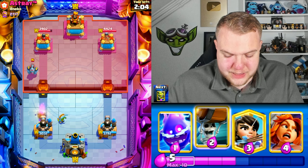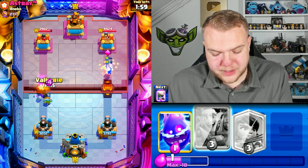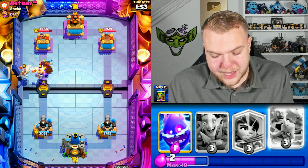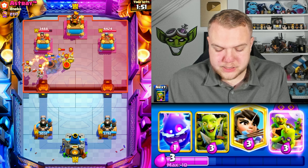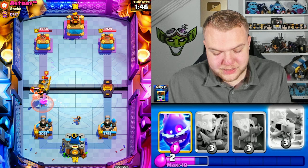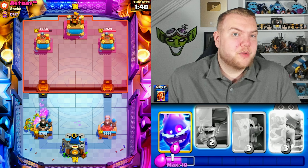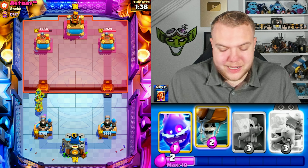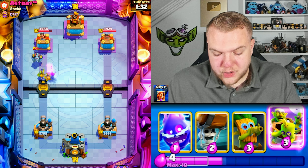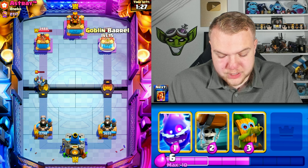He goes with skeleton dragons — unfortunately the skeletons won't survive. Going princess afterwards to deal with them. Back then log bait always had a building like tesla, inferno tower, or rocket. We're using a really quick cycle, so it's interesting to see if we can beat lava loon with this quick log bait version. The evil barrel should go right side even though he doesn't have arrows.